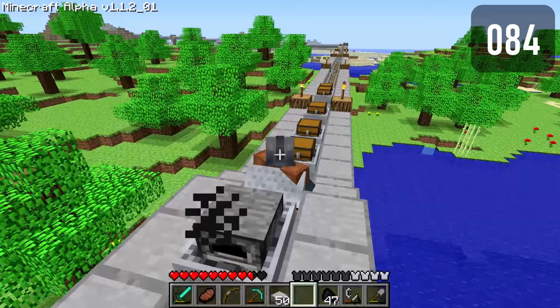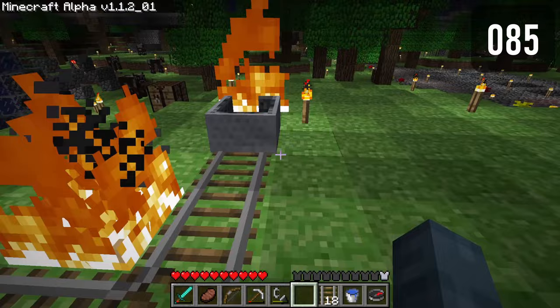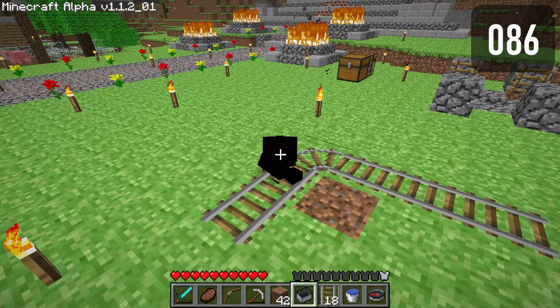Minecarts will sometimes get caught together and boost each other infinitely. Minecarts will burn infinitely when briefly driven through fire. When riding a minecart, the player will phase through the block below the track if the minecart is broken.